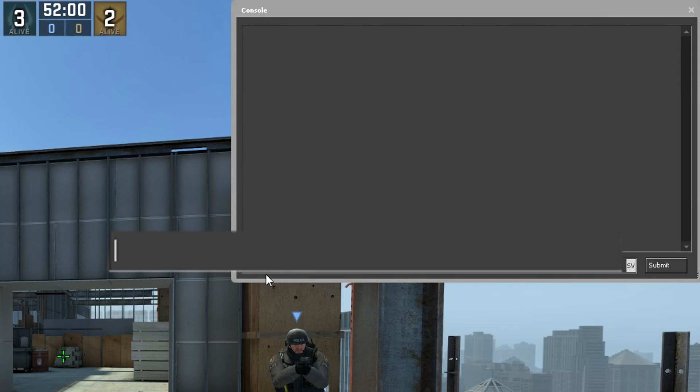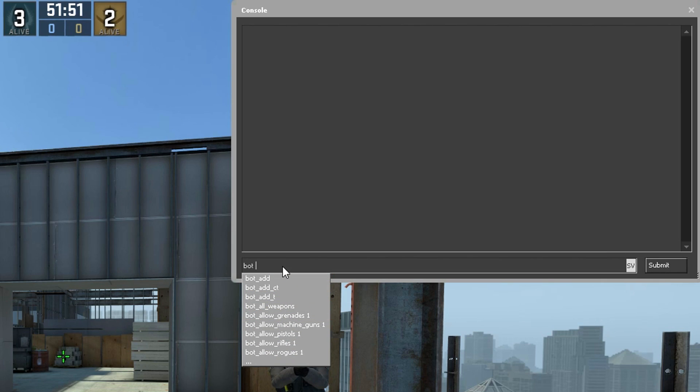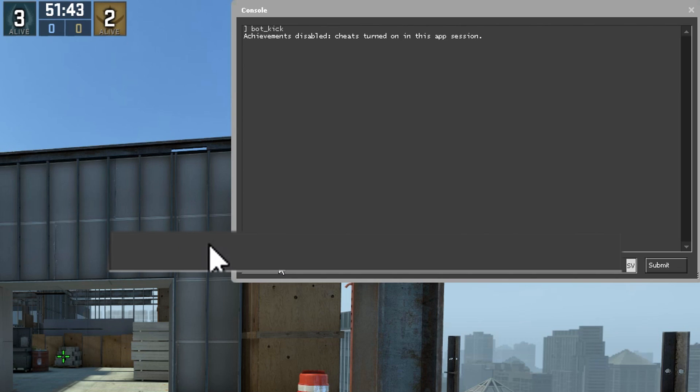For example, if you want to kick all the bots on your server, you would search for "bot" and then press space in the console. This will show you a list of the first commands with the word bot inside it. If you couldn't find what you searched for, you need to be more specific — so add "kick" and space again. And there we have the command we're looking for: bot_kick. You can also press tab to autocomplete the commands.